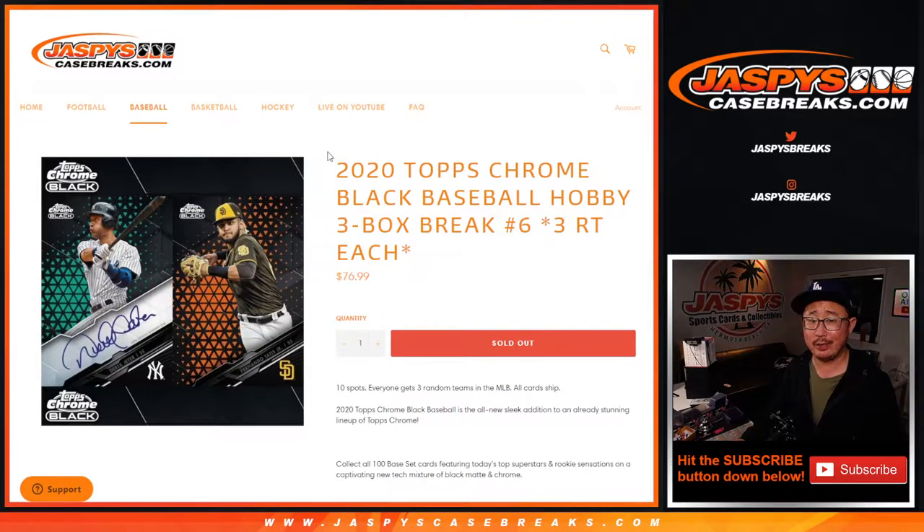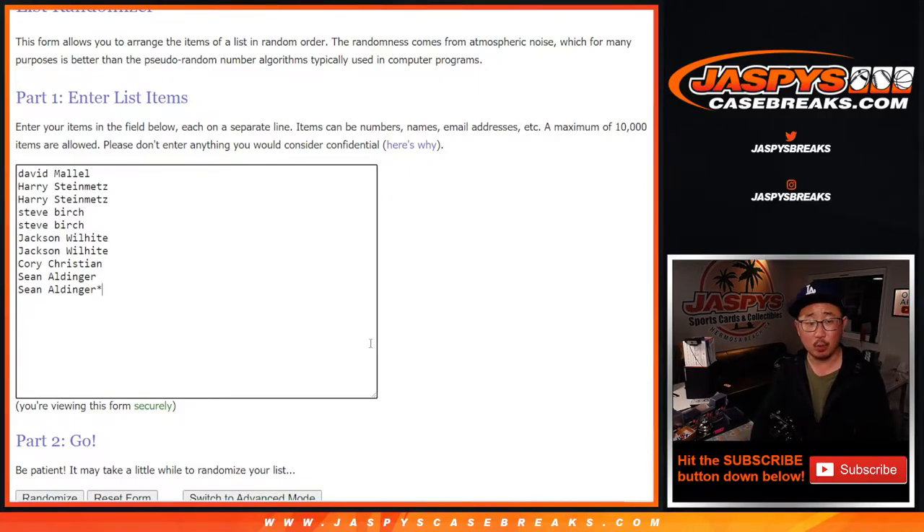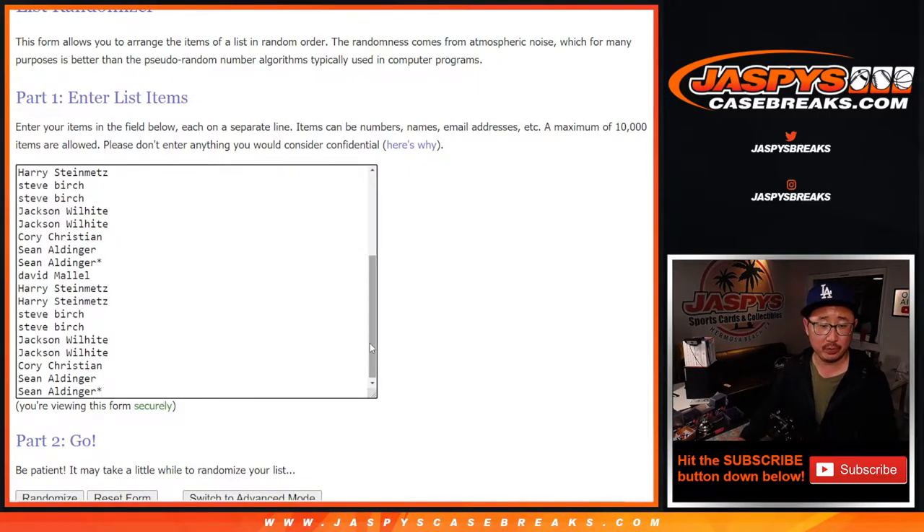Hi everyone, Joe Jaspi here with 2020 Topps Chrome Black Baseball 3-Box Random Team Break No. 6. Big thank you to this group for getting into it. One spot gets you three teams, so let's triple you up.